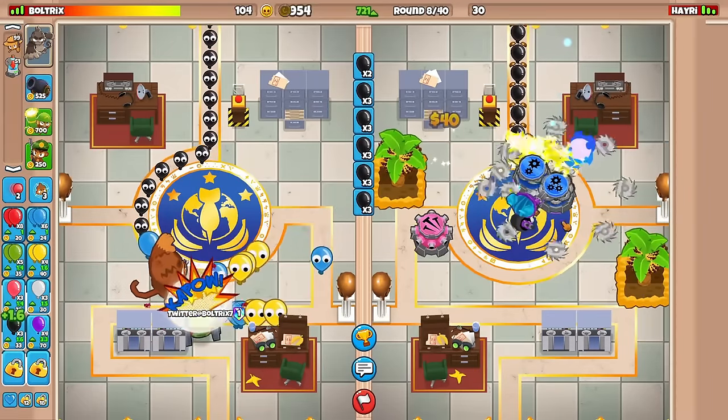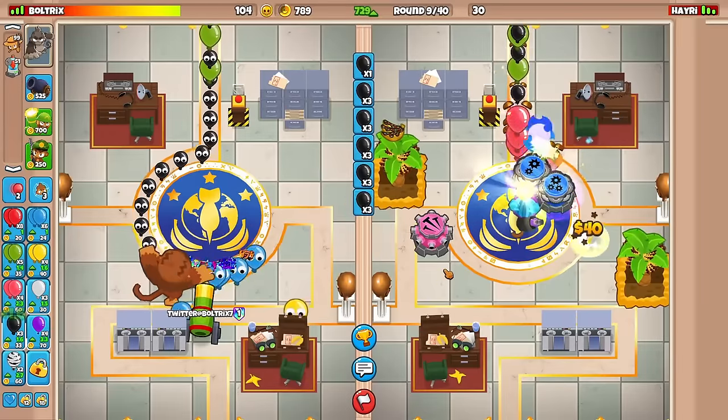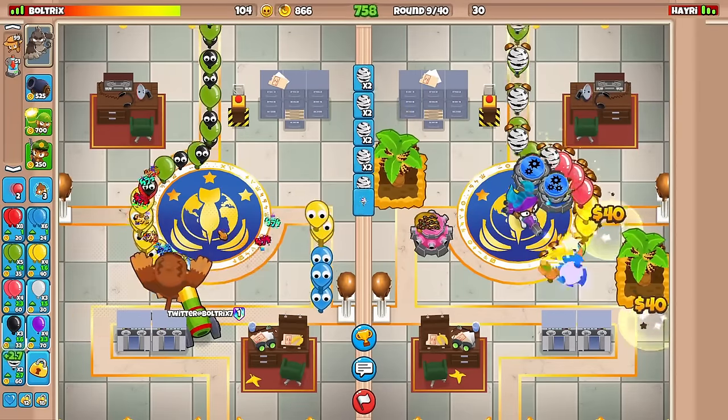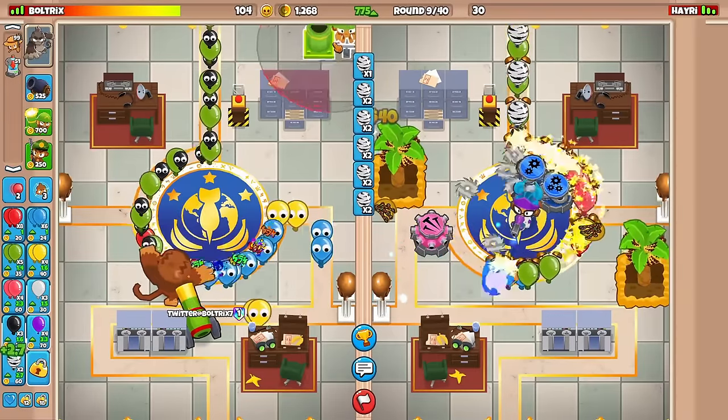At least he didn't go for a Banana Plantation and went for another 2-3-0 — actually 1-3-0 for right now, but it's probably going to be a 2-3-0, right? So at least he didn't greed like crazy. He literally tried to greed like crazy, but at the end of the day his farms aren't even all that good.